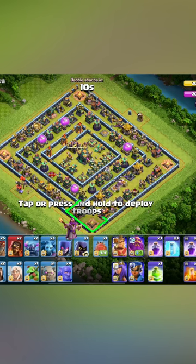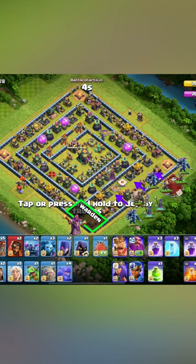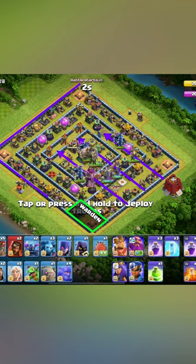We are going to go with a warden walk to the bottom side wall break and a siege barracks, so we can get an extra pekka as we try to smash away with the jump straight over the eagle bowlers.